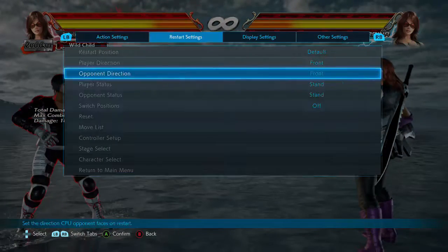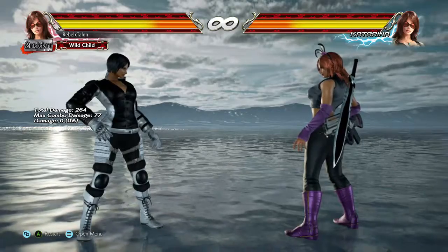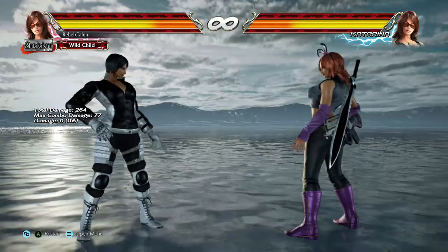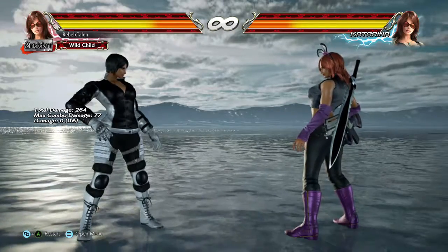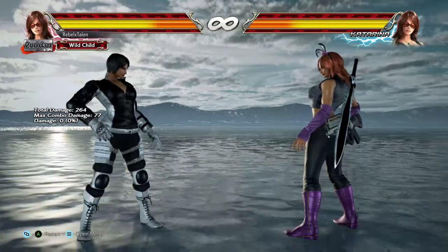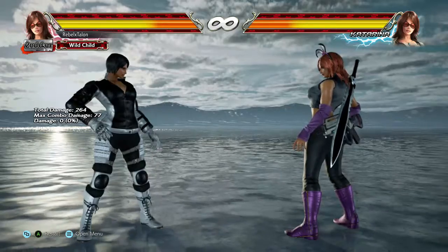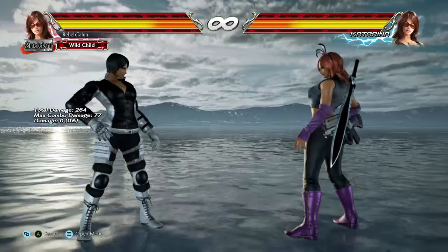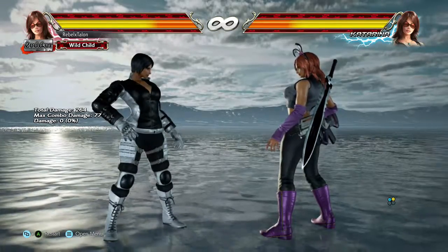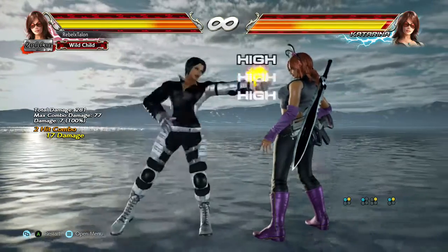Before I get into any more of her moves, I want to mention the number system for those of you who aren't big on fighting games. The number system is a one-two-three-four system. On PlayStation: one is square, two is triangle, three is X, and four is circle. On Xbox: one is X, two is Y, three is A, and four is B. If I say one plus two, that means you hit one and two at the same time. If I say one two, that means you hit one and then two.